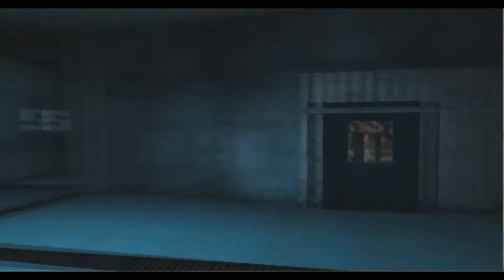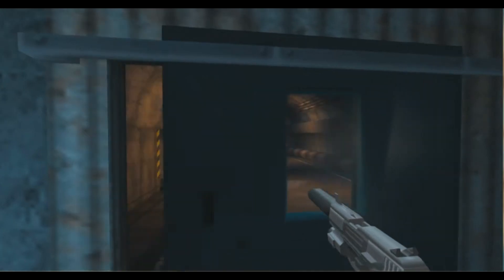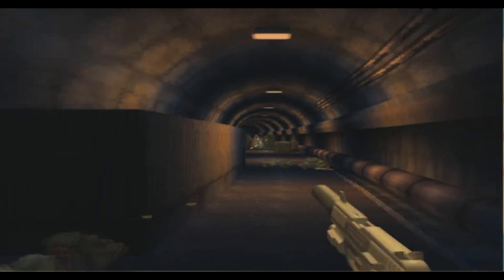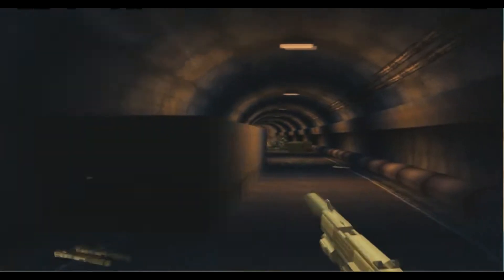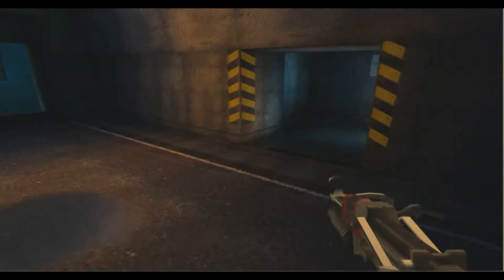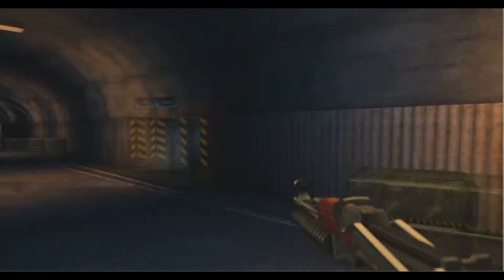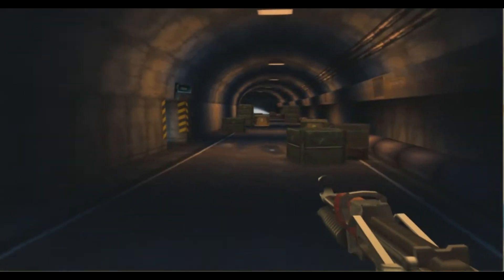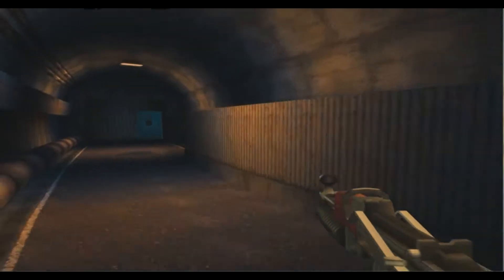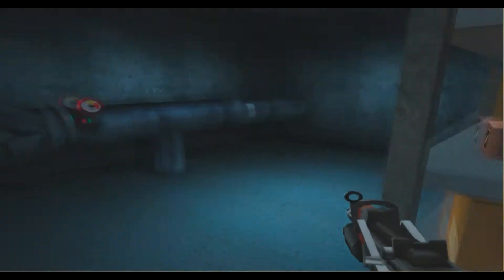So carrying on, we're now here at the tunnel room as I call it. This is quite an interesting room because there's only a few enemies in here now — a lot less. We have seven enemies here compared to the eleven that were in this area in the earlier version. There's also a lot less boxes and props than there were in the earlier version.